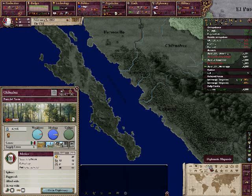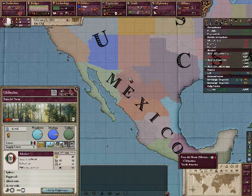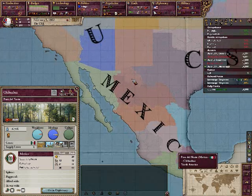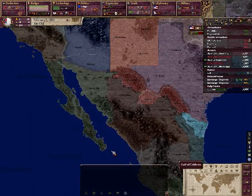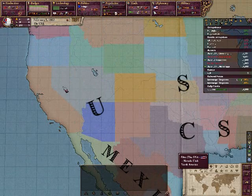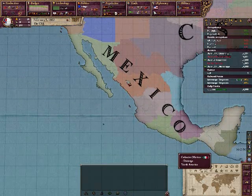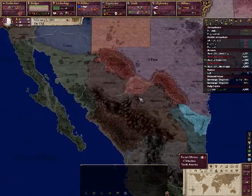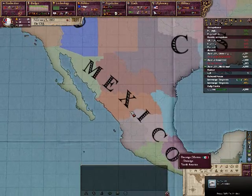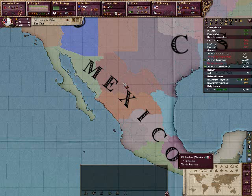I wanna see if there's a state map mode — there's a region map mode, which is pretty much exactly the same. Okay, yeah, it's exactly the same. So Chihuahua is these provinces and Sonora are these provinces. That'd be nice to take. I wouldn't want Chihuahua and Durango — although Durango's a nice state, thinking about it — but yeah, I'm just gonna stick to the book series way, just go for Chihuahua and Sonora.